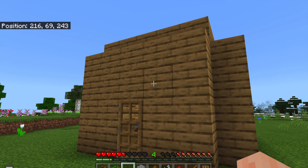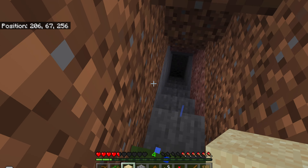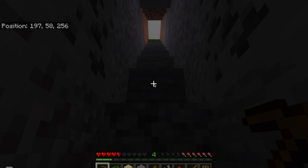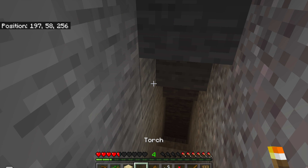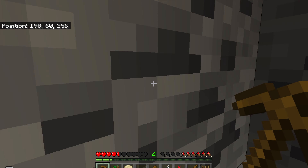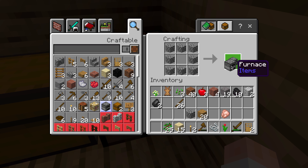Now this is what the house looks like. I'm going to gather some sand for glass — I'm going into the shaft mine to mine and put some torches in there. I love gathering coal because it's used for furnaces and torches.